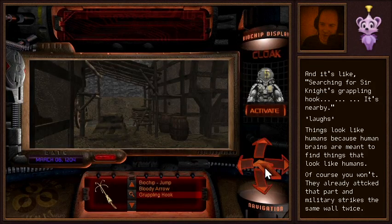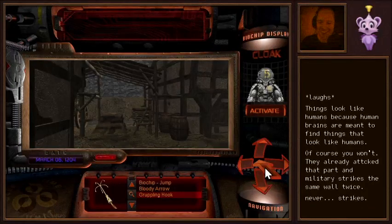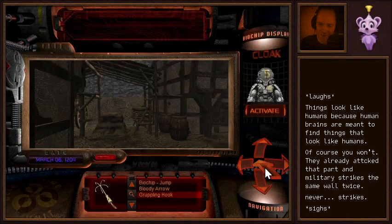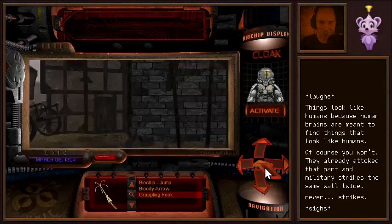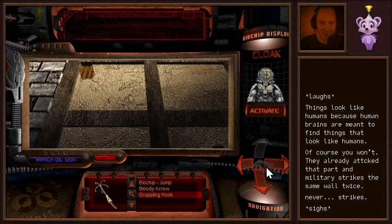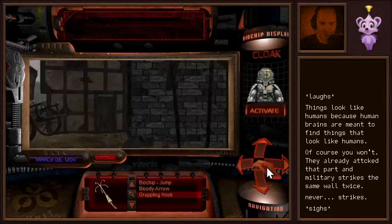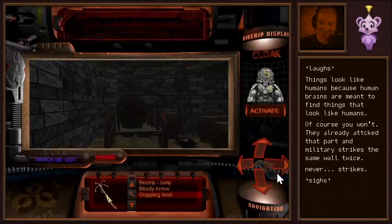Things look like humans because human brains are meant to find things that look like humans. Of course you won't — they already attacked that part and the military never strikes the same wall twice. That's the old wives' tale, at least. So this is where we hit — there's a ladder back there too. Maybe we can go up, unless we can't reach the ladder because of the barrels. It seems we can't.